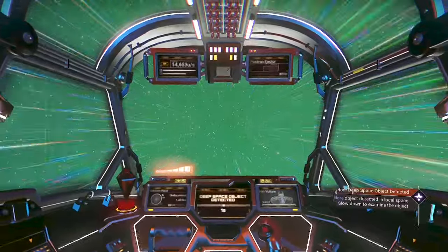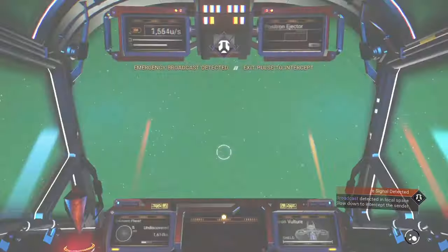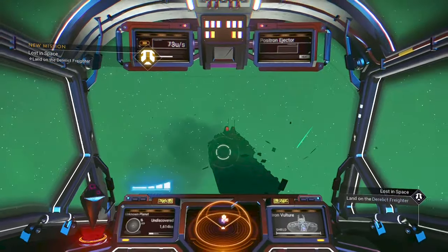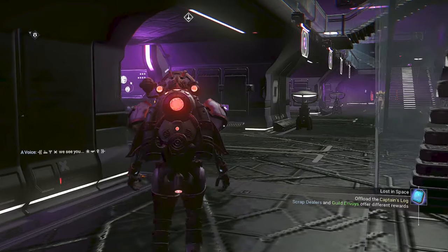Leave the planet you are on and head to the space station in the system. We need an emergency signal detector in order to get tainted metal. Abandoned frigates are dangerous so make sure you're prepared for a fight.